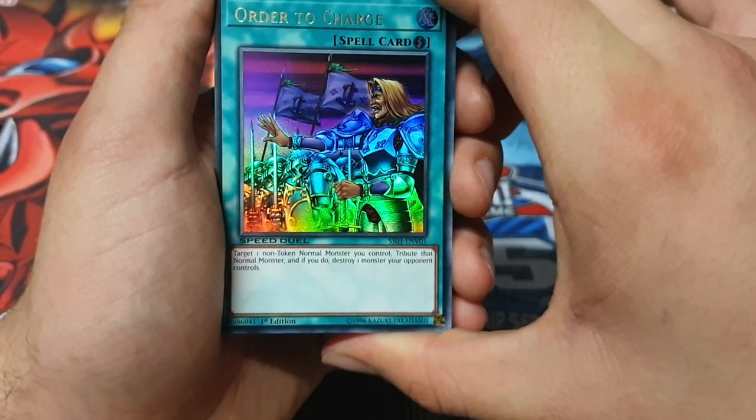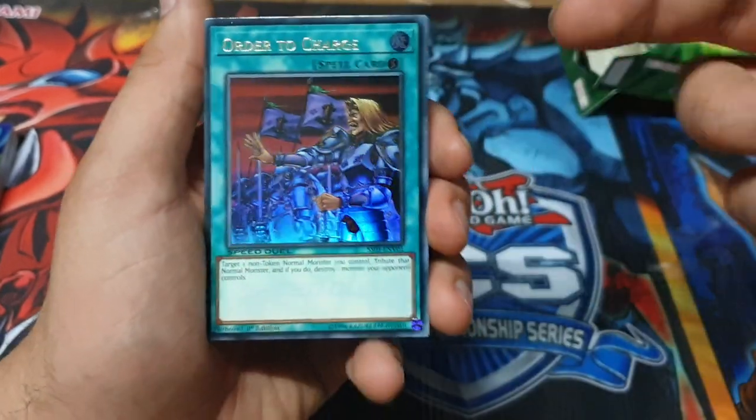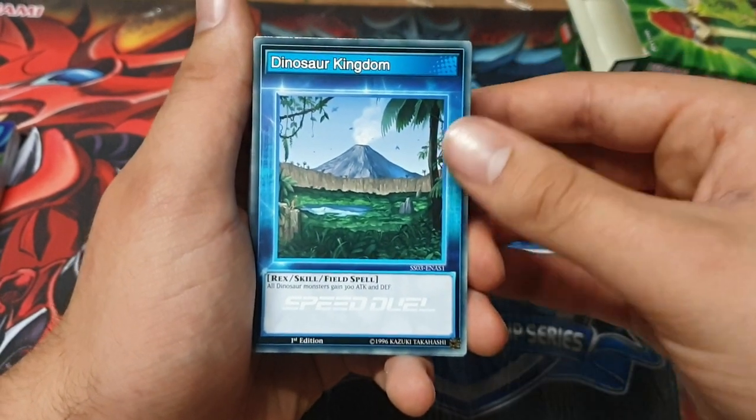Target one non-token normal monster you control. Tribute that monster — if you do, destroy one monster your opponent controls. This is actually a decent card. Dinosaur Kingdom: all dinosaurs get 300 attack and defense.